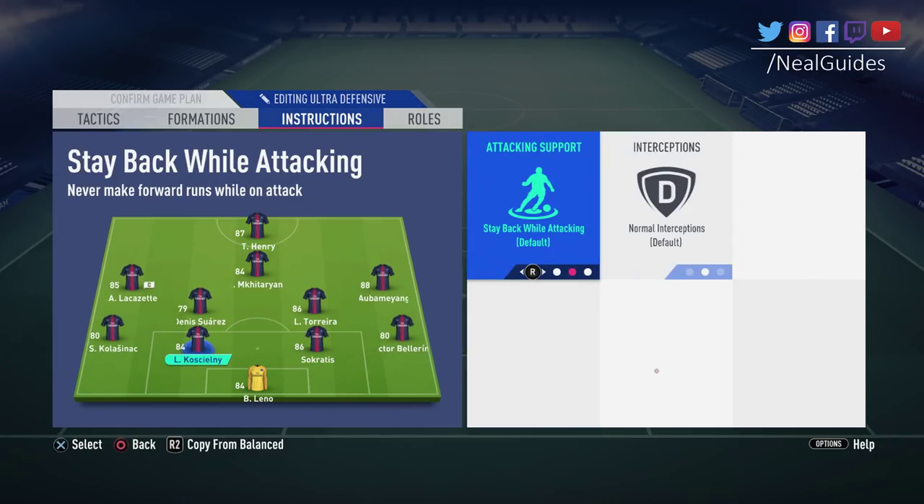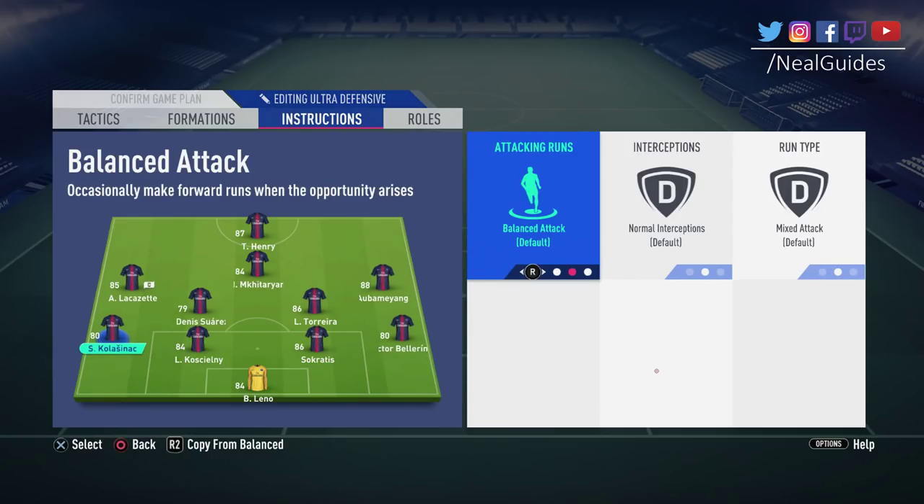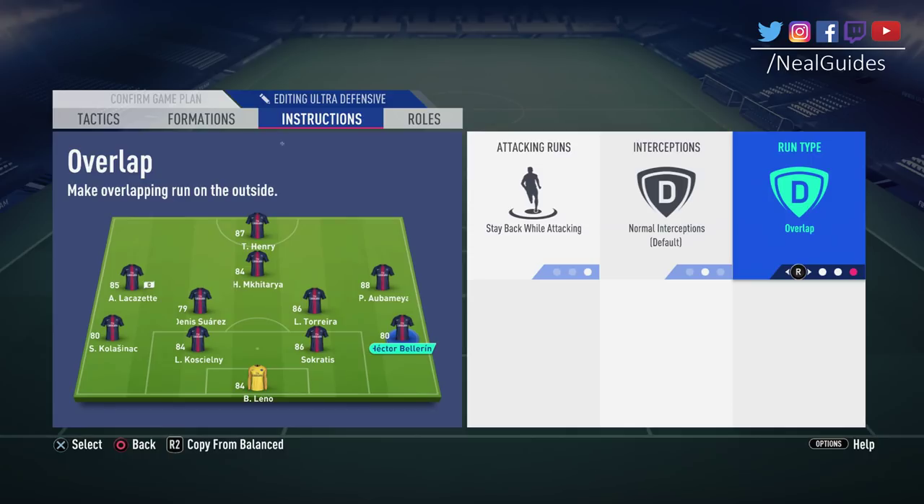Centre backs — don't even touch their instructions unless you're going all-out attack in the last seconds of a game. For left backs and right backs, put these on stay back — I wouldn't recommend them going forward. Understand: if the run type is overlapping runs, he's not going to make an overlapping run if he's on stay back while attacking. These settings are not mutually exclusive — they adhere to each other. If you have stay back while attacking on, they're not going to overlap. This is a big confusion I see: people have their left back and right back on overlap or inverted, wondering why they're not making runs in behind — the truth is you need to have attacking runs enabled.